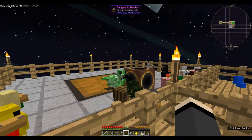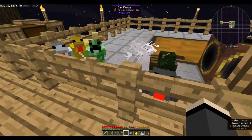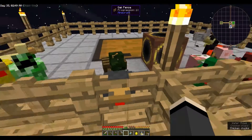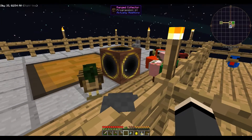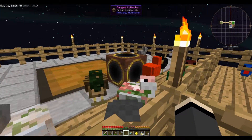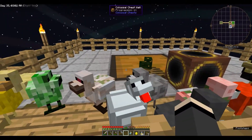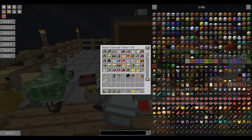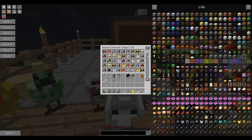Hello everybody and welcome back to Sky Factory 3. My name is Wolfhard and we've got a lot of chickens. We set this guy up last time with this giant chest and the ranged collector. Progression: 1%. Check this out — got so much stuff in there already. It's insane.